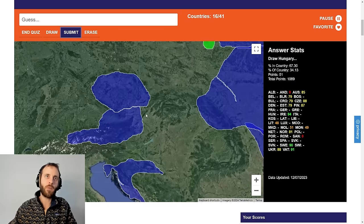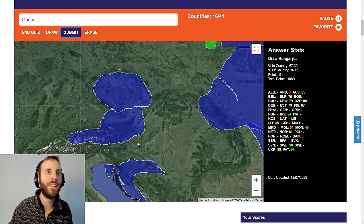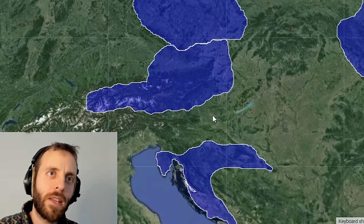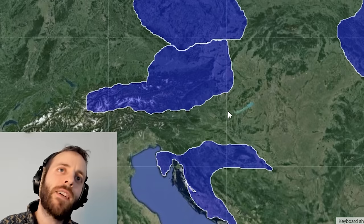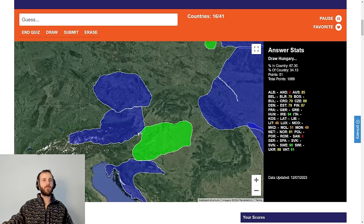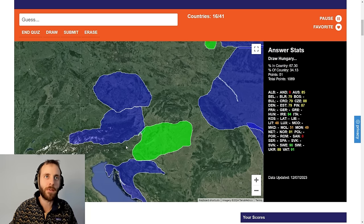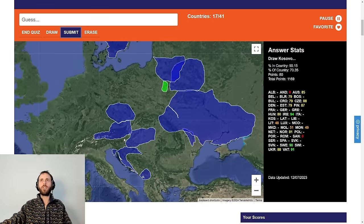Hungary. This is one of the ones I was dreading. But we do have a bit of information here, albeit false. We know Lake Balaton is in there, we've got Slovenia here, I've got my border of Austria which I'm fairly happy with. While I was doing that I realised I was drawing Slovenia as well. 80. Pretty good.